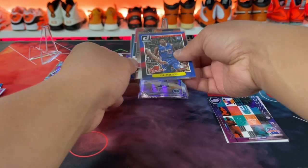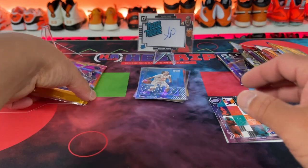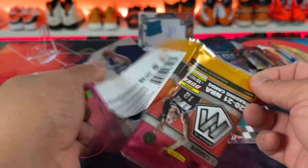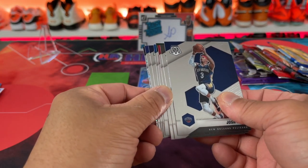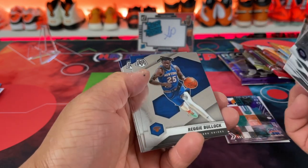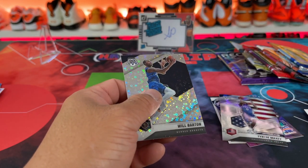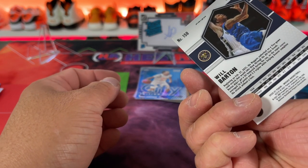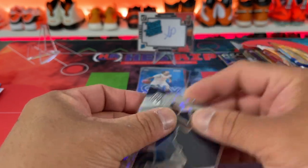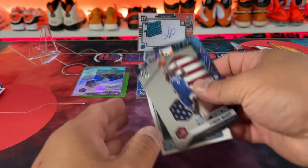Moving on, here is Fast Break, which can be insanely awesome or also very very terrible. Looks like we just have a regular disco unfortunately — no color discos. We have base, there's a Maxi, a Finals card, and then a Will Barton. Will Barton to save the day — not the one I was hoping for. That's where the cookie crumbles, but that's one side done.